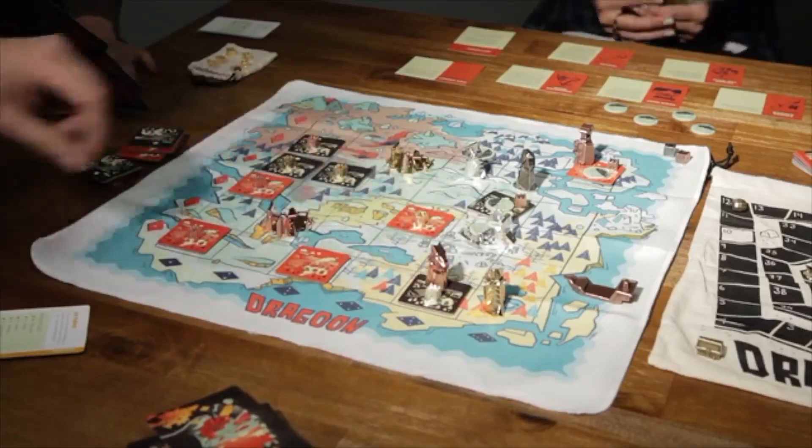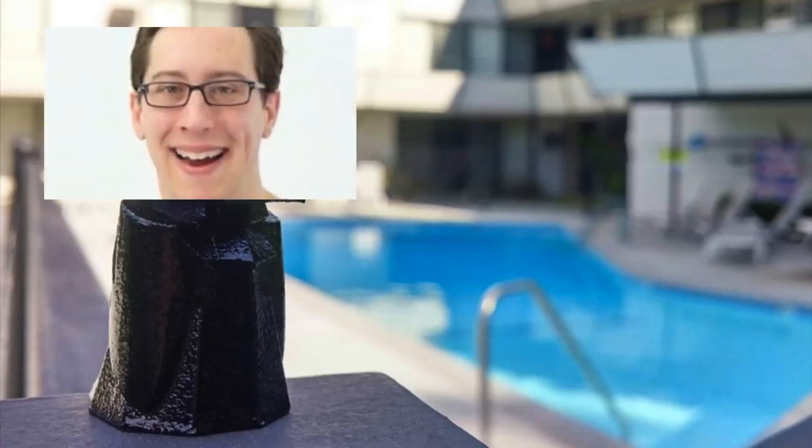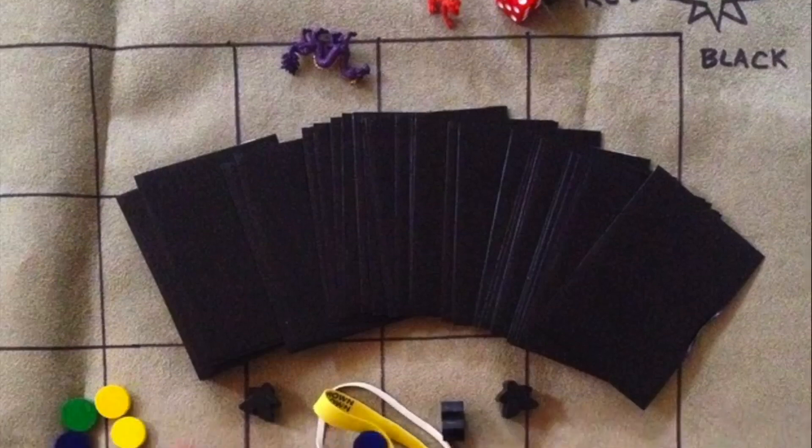How did you guys come up with Dragoon? Because it's a really funny concept of a game. So it started with one of the co-founders, Jake Given, who wanted to be a dragon. He started kind of playing off of that idea, then brought in his brother Zack to refine the concepts, to kind of pare everything down and make it a little bit more of an actual playable thing. They got to the point where it was near 75-85% gameplay done, but they didn't know how to make it.